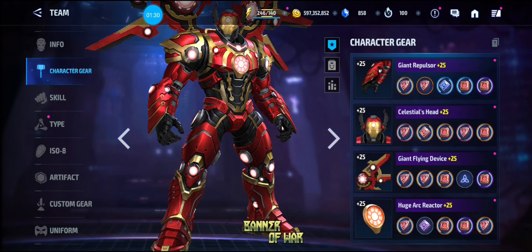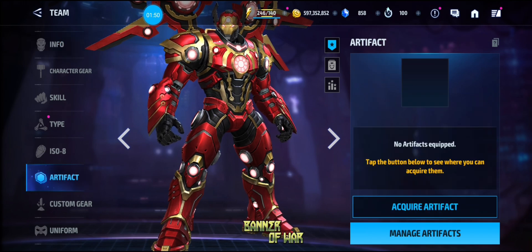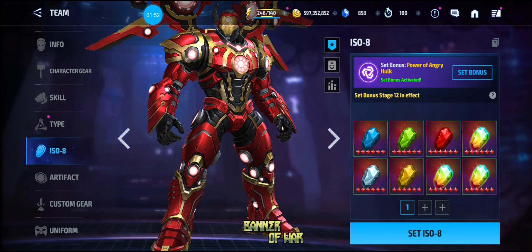I don't have any obelisks on him. His stats are pretty good — he almost has 60,000 physical attack, 26,000 physical defense, 22,000 energy defense, and 121K HP. He doesn't have the artifact, but he has a Stage 12 Power Ranger Hulk uniform.